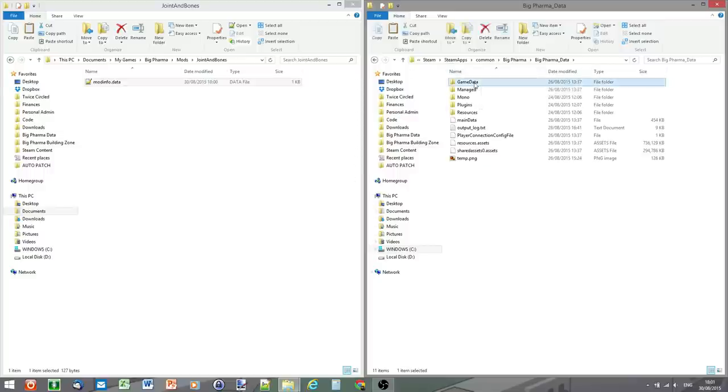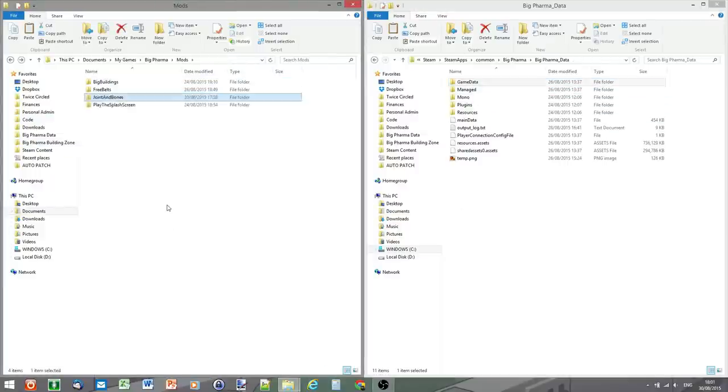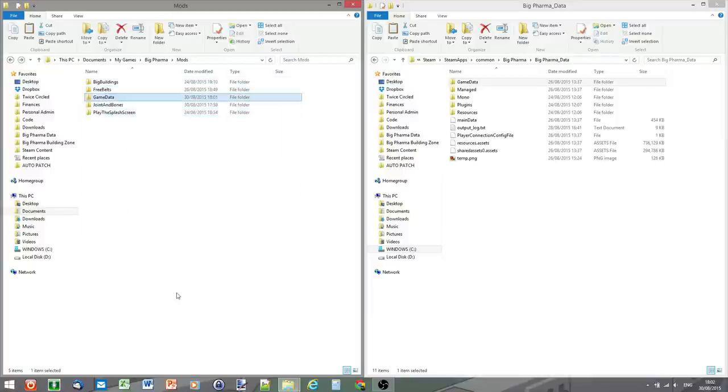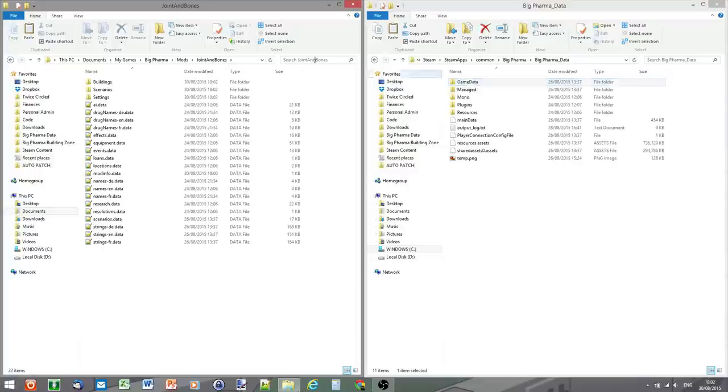Find your Big Farmer folder and the game_data file. This is the original game data file — don't change anything in here because it'll mess up the original game and updating. Take a copy of it and paste it into the mods folder. Go into that game data folder, select everything, copy it, and paste it into our Joints and Bones mod folder. Then delete the original copy from the mods root. All you've done is taken a copy of game data, renamed it Joints and Bones, and added the mod_info file.